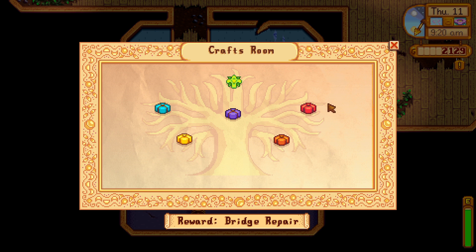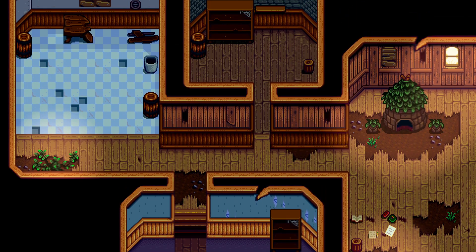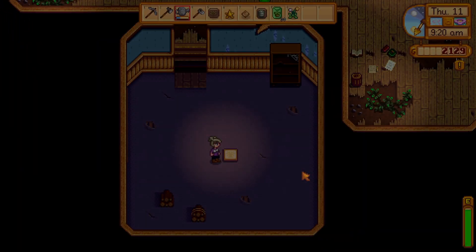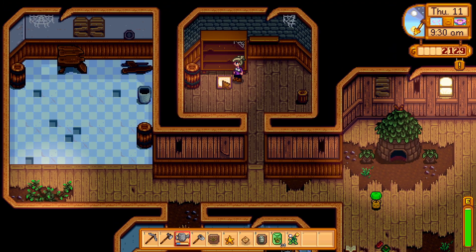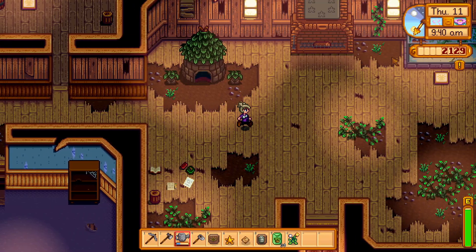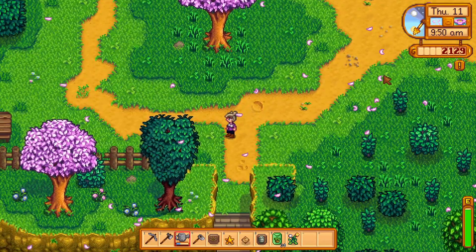That just takes some time. And then the construction bundle right here. Fish — I've only got a couple, but let's see what they are. Pantry — spring crops. Potatoes. I do have cauliflower, beans, and parsnip. I don't know if I have enough time for beans and cauliflower, but I guess we'll go do it today, because I have parsnip and potatoes. So let's go buy at least one thing of beans and cauliflower and hope that I have enough time.